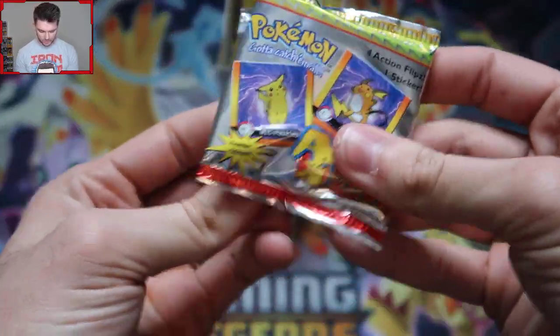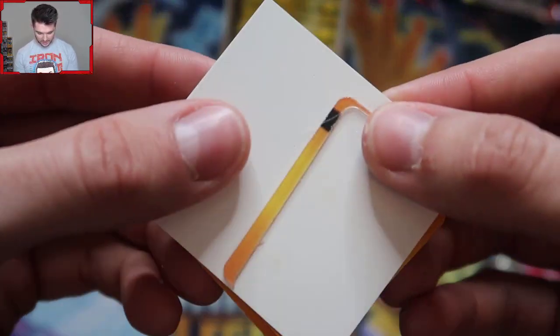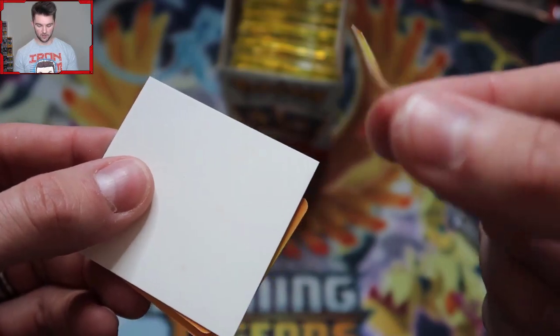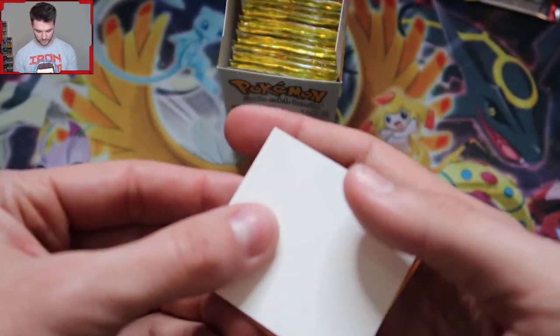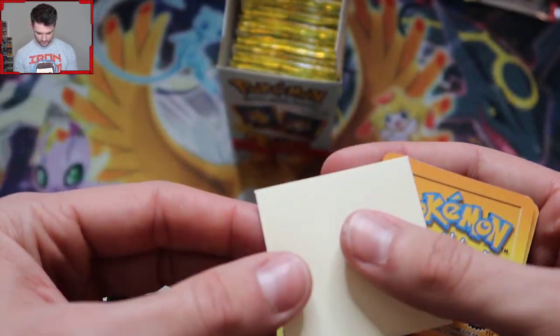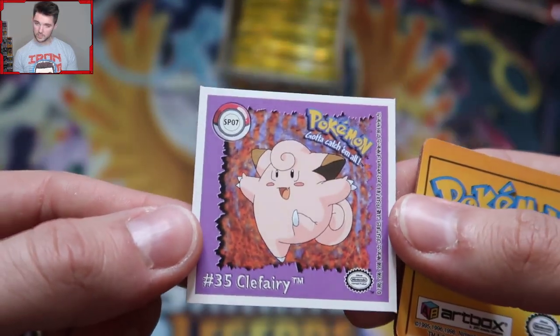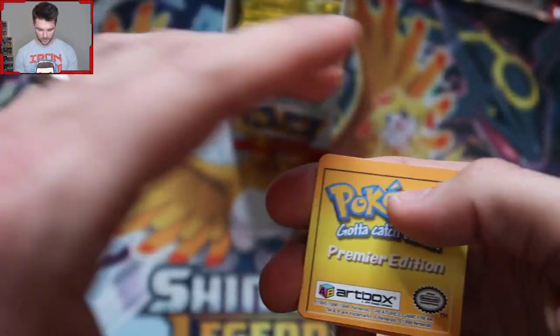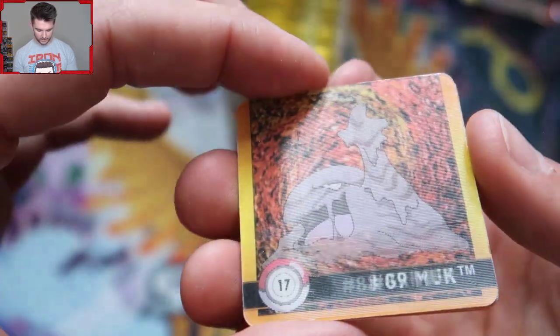I'm hoping we pull something cool out of these. We're going to open it with my teeth. So they come out this way. Rare misprint — $500 on eBay right now. Never mind. First off, the sticker is Clefairy, who — fun fact — was supposed to be the mascot for Pokemon in the beginning. Let's flip them over. We got Grimer, and he evolves into Muk when you force the perspective.